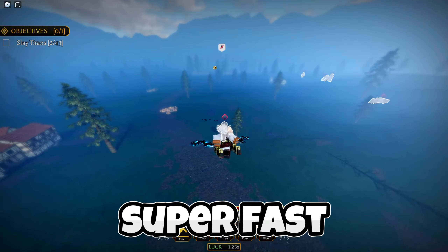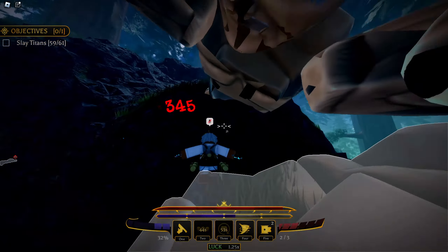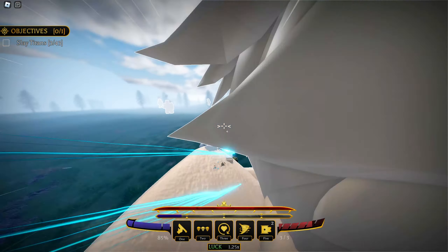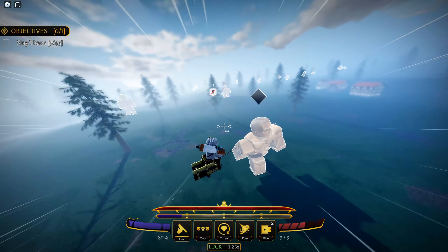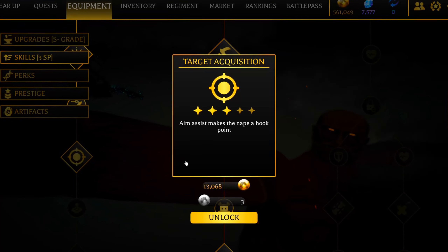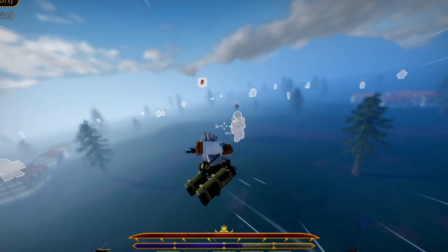The first step to level up super fast is efficiency — the faster you kill titans, the faster you level up. If you're struggling to kill titans, there's a short simple titan killing guide linked in the description. But an even better way to kill titans is to get the target acquisition skill from the skill tree, which basically makes nape a lock-on point and makes it a lot easier to kill titans.